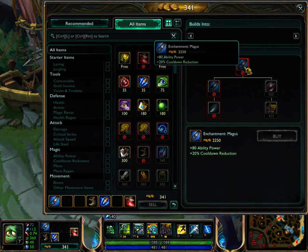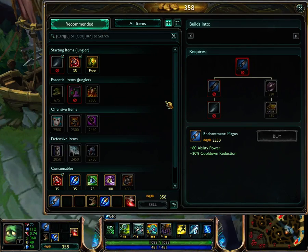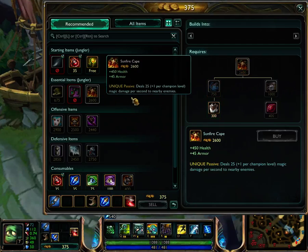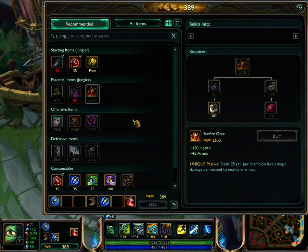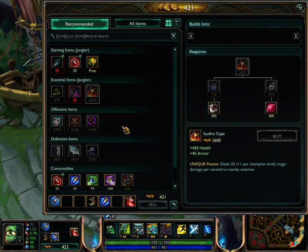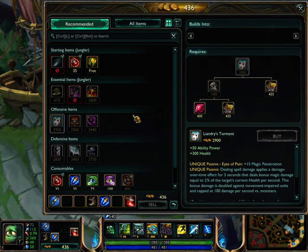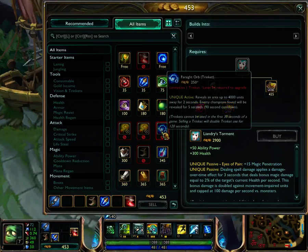As you can see, I've picked up the Stalker's Blade with Magus Enchantment. Let's talk about items. For essential items, the recommended page includes a Sunfire Cape — but that's a situational thing. If the enemy team has a lot of ability power, my suggestion is not to go with a Sunfire Cape, but instead to pick up Liandry's Torment, which will make you a little tanky and give you all of Liandry's passives, which is really nice.